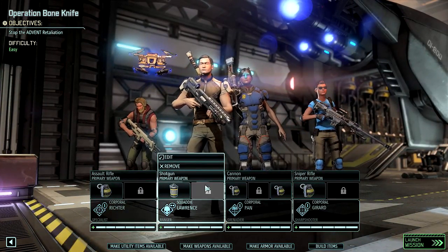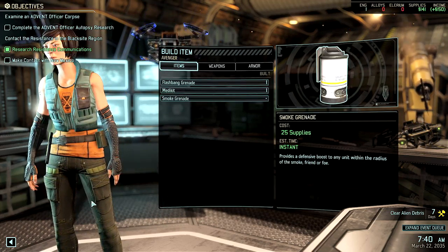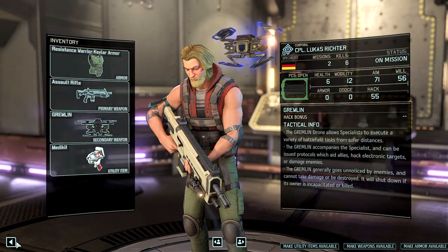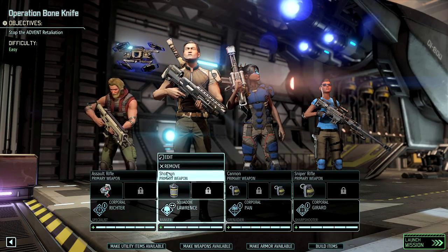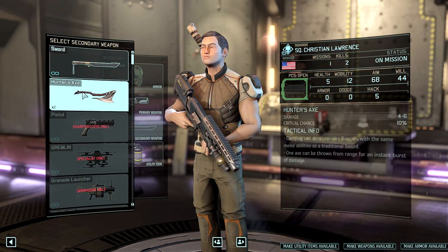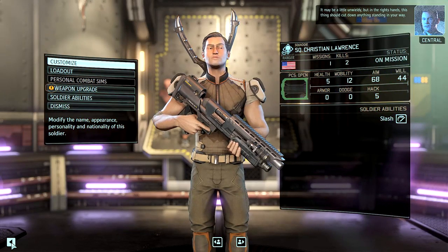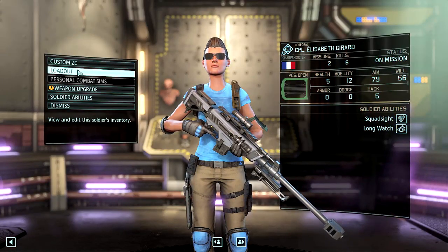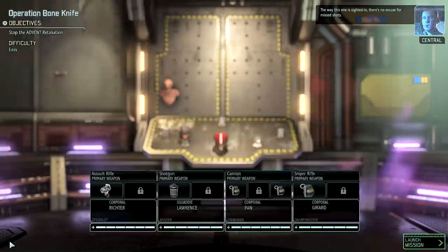I'm going to gear up the squad a little bit. Let's start by grabbing a med kit — you probably won't be shocked that I'm going to give it to our specialist. While we're at it, I'm going to equip some other things. For example, the Hunter's Axe — maybe a little unwieldy, but in the right hands this thing should cut down anything standing in your way. And let's grab the Shadow Keeper; the way this one is sighted in, there's no excuse for missed shots.